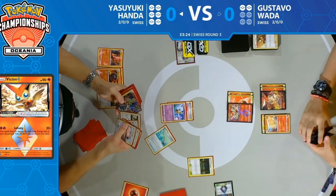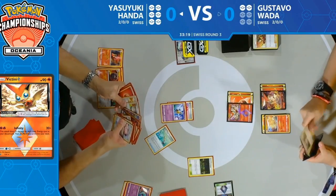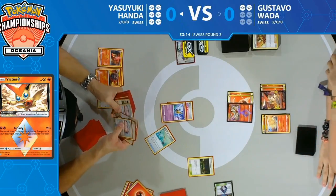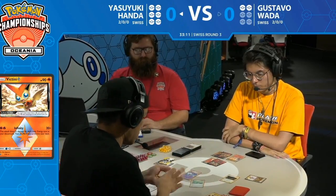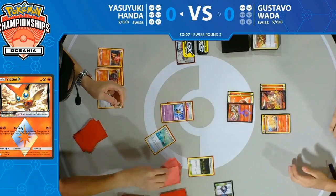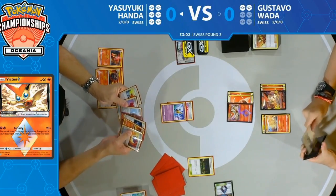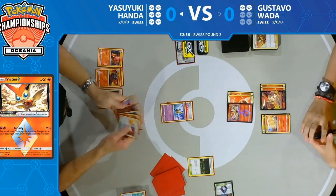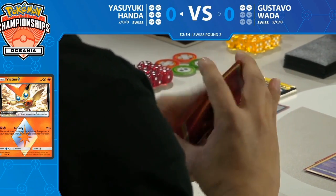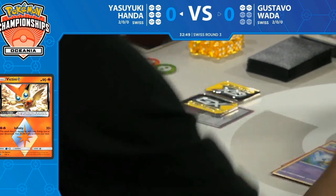Looks like he's choosing to go with the Wobbuffet and two fire energy — deciding against selecting those Mareeps. Well, there's one Mareep — both get shuffled back into the deck. He has access to Smooth Over, Pokémon Communication, and Quick Ball, so plenty of options. He will be able to find that Mareep and retreat with the Air Balloon on the Girafarig.